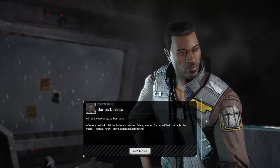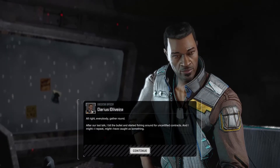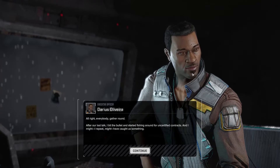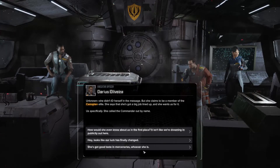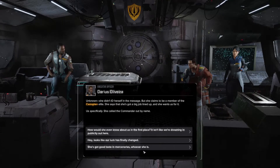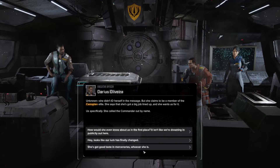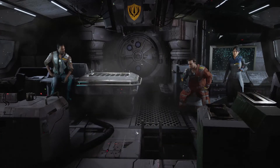After our last talk, I bit the bullet and started fishing around for uncertified contracts and I might — I repeat, might — have caught us something. Who's the client? Unknown. She didn't ID herself in the message, but she claims to be a member of the Canopian elite. She says she's got a big job lined up and she wants us for it — specifically. She called the commander out by name. How would she even know about us? It wasn't like we were drowning in publicity out here.